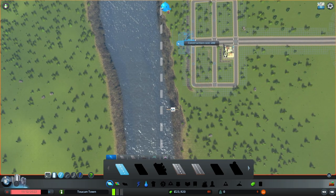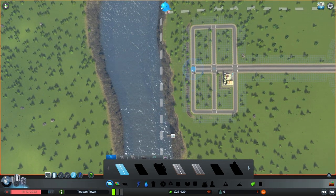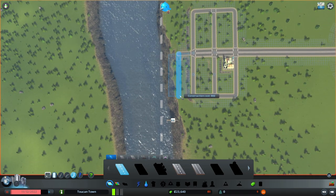I want to increase this down to the coastline — and I'll tell you why — because I'm gonna make a road like this that follows the coast. So now I'm gonna make the road like that.